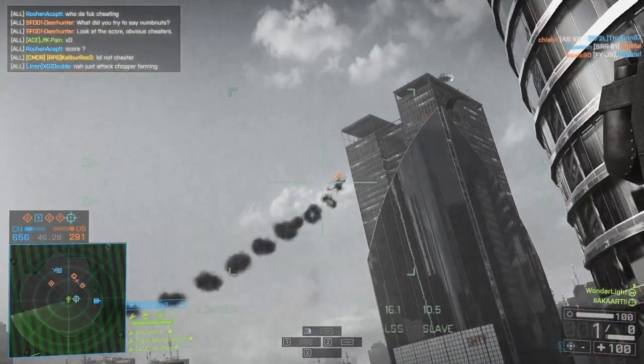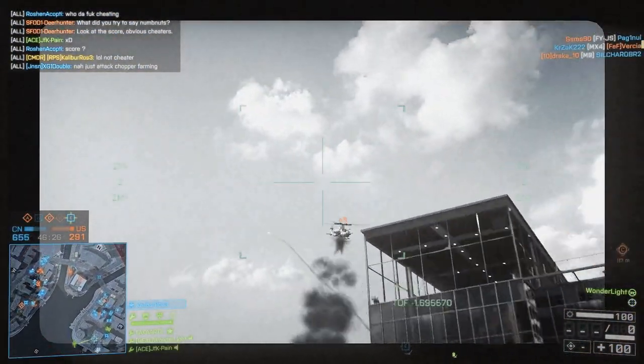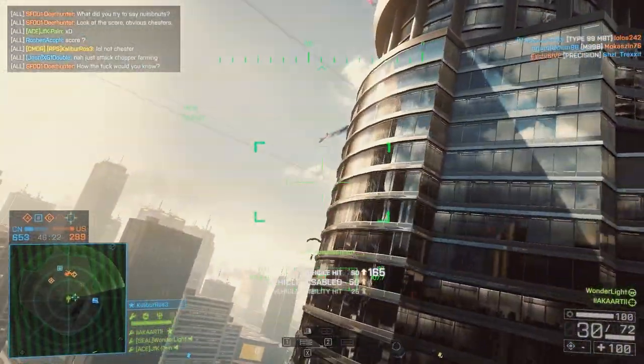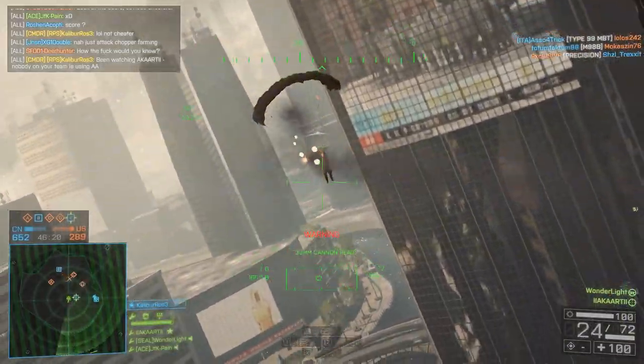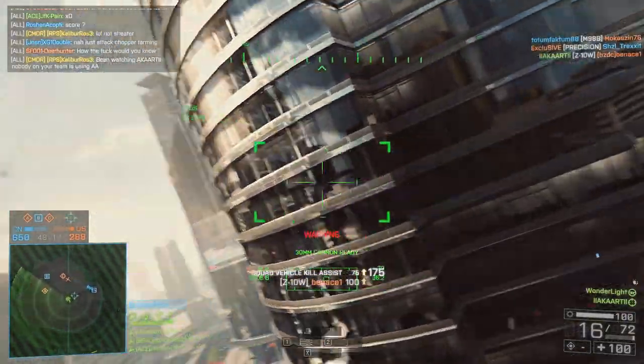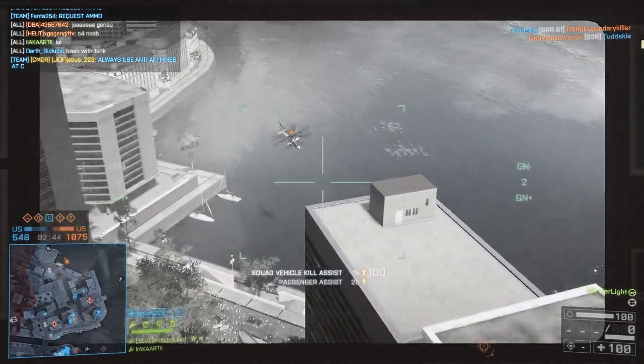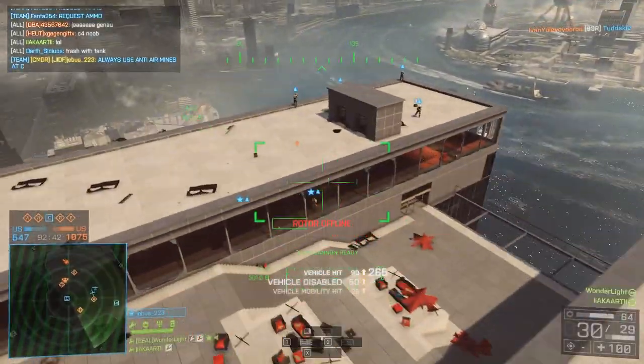The TV guided missile in Battlefield 4 is one of the most useful secondary weapon options for either the attack boat or the attack helicopter. You can also get it in the attack jet but that's not something I've really used a lot of, so for me the attack helicopter and attack boat are made so much more effective, especially against armoured targets.